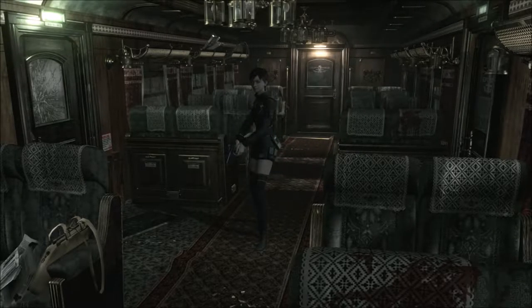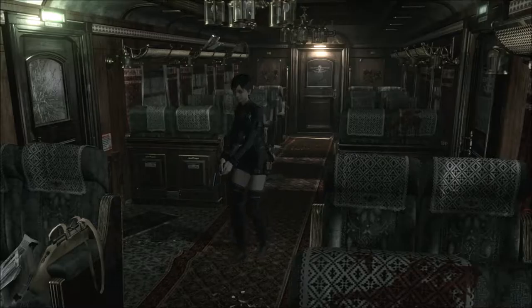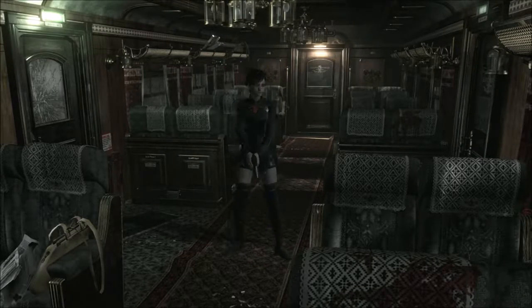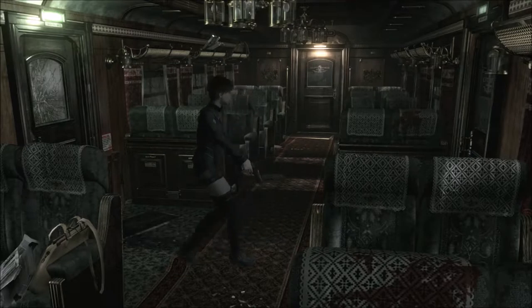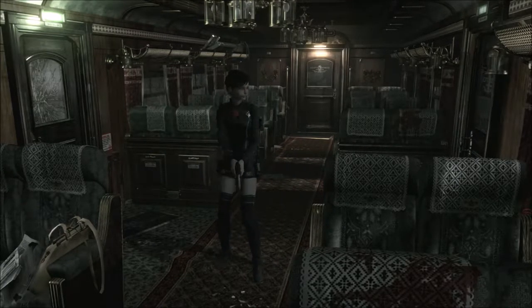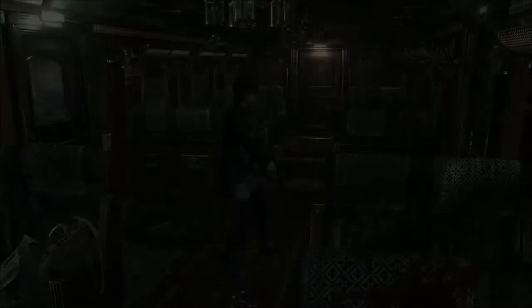Starting off, you're going to notice that Rebecca looks very different. She looks like Jill Valentine from Resident Evil 5 because she has that red thing on her chest and her costume is very similar to that. Only you can see more of her skin. So this is really cool, I like it.